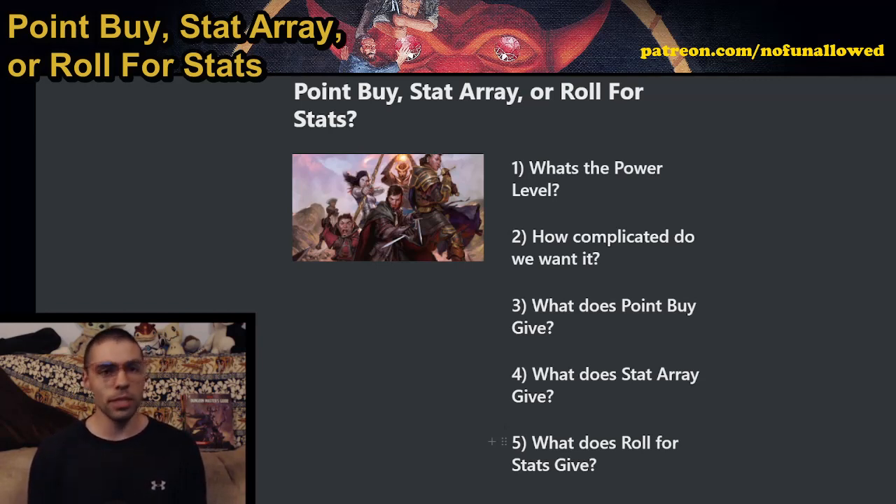You may believe that one system is better than the rest, but I do recommend that you try out all the others at some point — maybe not for a massive large-scale campaign, but even for a one-shot or a little mini campaign. You roll some dice, or you do a fun little stat array, or you plug in that point buy. Whichever way you go about it is totally cool. Just ensure that everyone's on board and on the same team, and you can get the ball rolling.